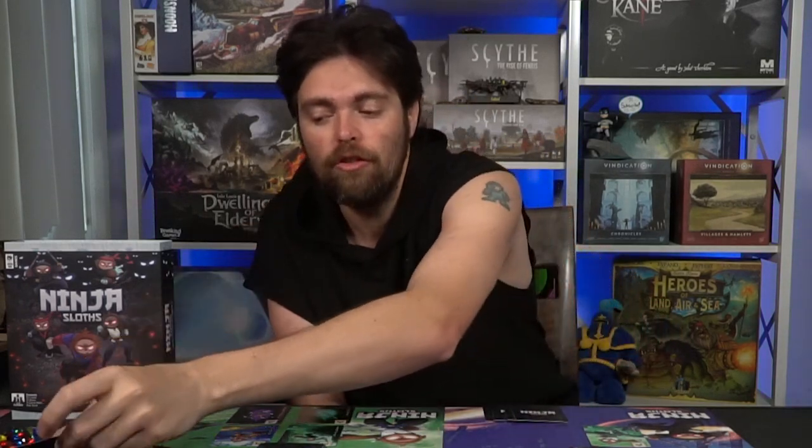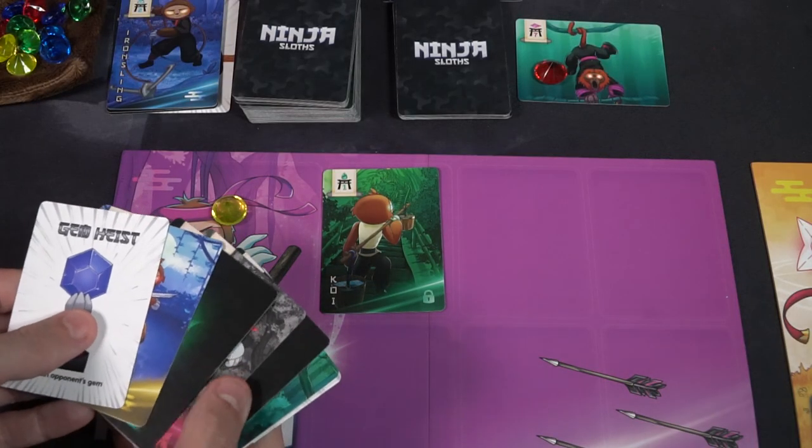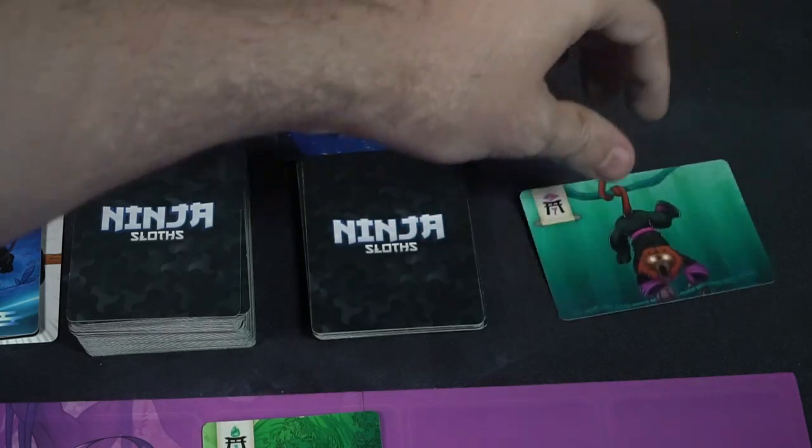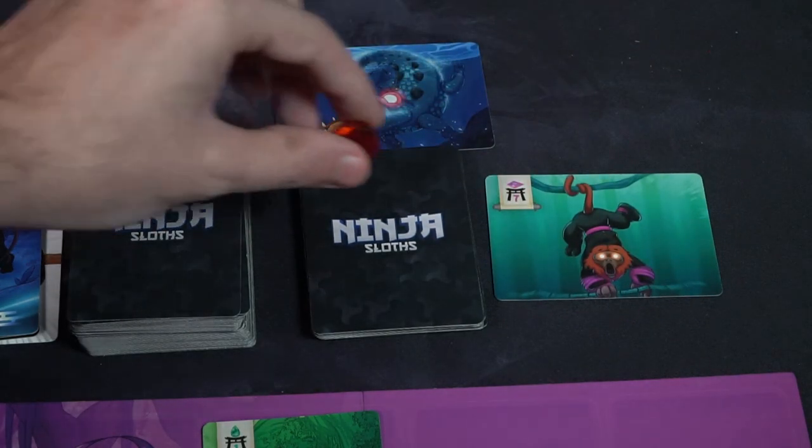If I do have enough points, I'll take this guard, discard the guard, and gain the gem. Whenever you gain a gem from a guard, you're going to lose all your ninjas and weapons to the discard pile. The only exception is your basic ninja — basic ninjas are never going to leave your field. After you have claimed or not claimed a guard, you will discard down to eight cards. If there is no guard guarding a gem at the end of your turn, you will reveal a new guard and take a new gem from the pile, placing it on that guard, so the next player will have an opportunity to get a gem.